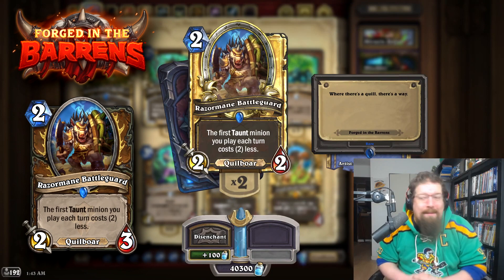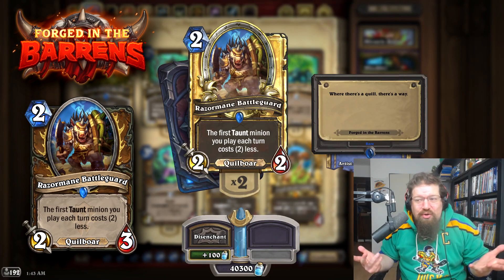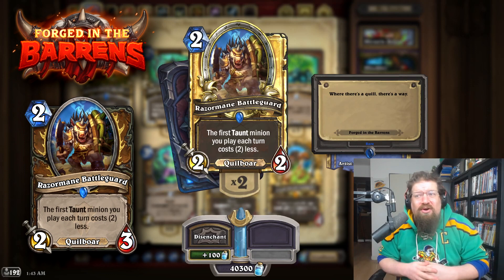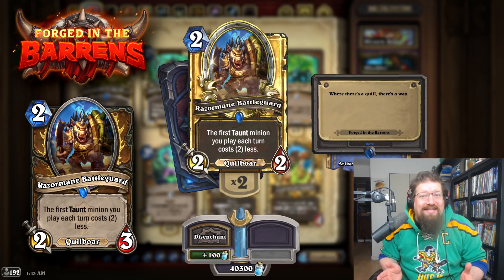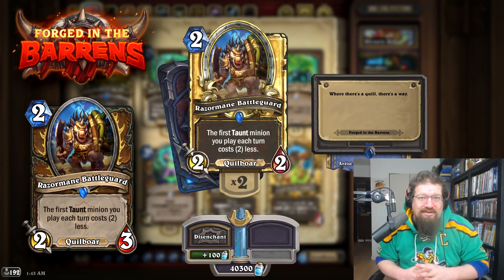Starting with Forged in the Barrens, we have Razormane Battleguard — the first taunt minion you play each turn costs two less. This was a 2-3, it's a 2-2 now. This card didn't see any play in Wild back in the day, and even if you reverted this in Standard, I don't even know if it makes a dent. I think this one is absolutely safe to revert.